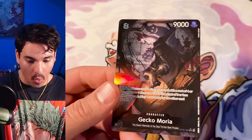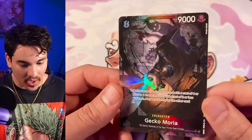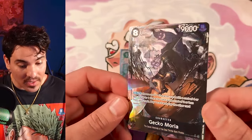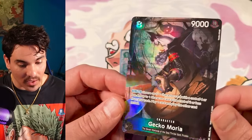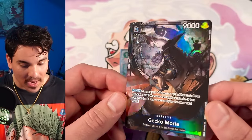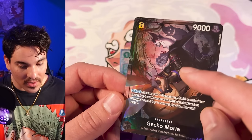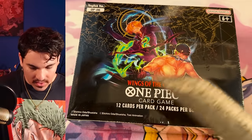Whoa — this Gecko Moria card is sick! This card is crazy, you can change so much stuff with it. It's an absolutely insane tool for black. I love that it has his scissors on it — you can see the shadow and the background and the cool texture. Great foiling decisions on the shiny parts of his jacket, the metal things. Very cool.